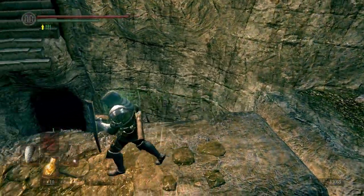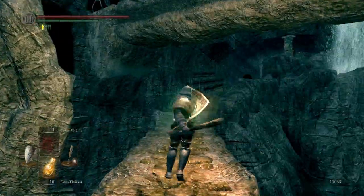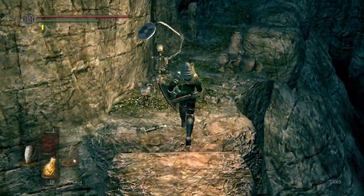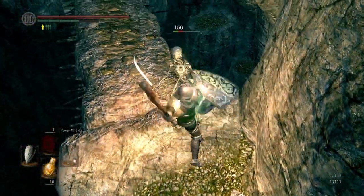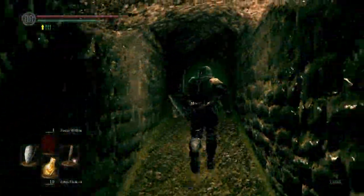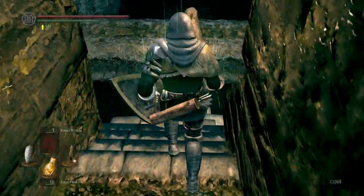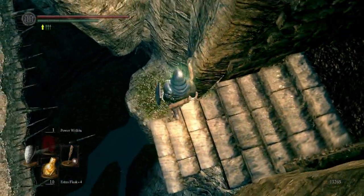If you go through the fog gate at the opposite end of this bridge, it just takes you to another area — we're not going to go through it quite yet. We're going to approach it from the other end. One of the skeletons fell off, and if you go far enough along the bridge, both of them will jump down from above. Anyway, we're going to go and pick the weapon up now — the one we've been promising to pick up for the last two episodes.